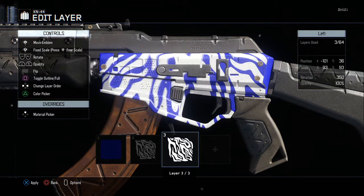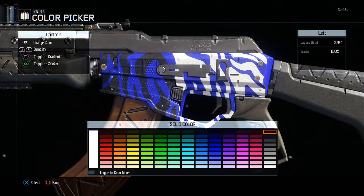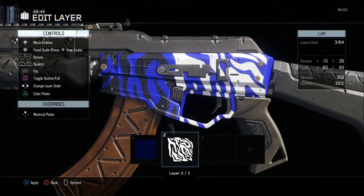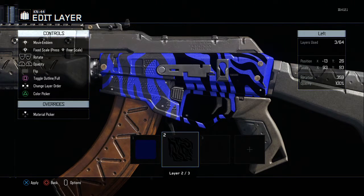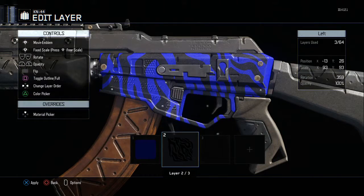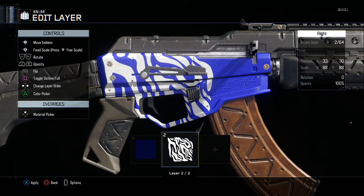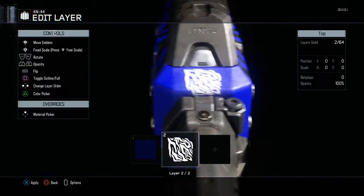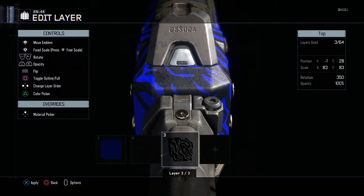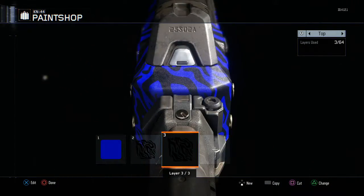Make another layer, copy paste it, flip it, and bring it over here. Make these black — if you want to make it blend like that you can, it kind of makes it better. There you go, same thing on the other side. And that is how you make blue tiger. Other people do this differently but this is how I make my blue tiger camo.